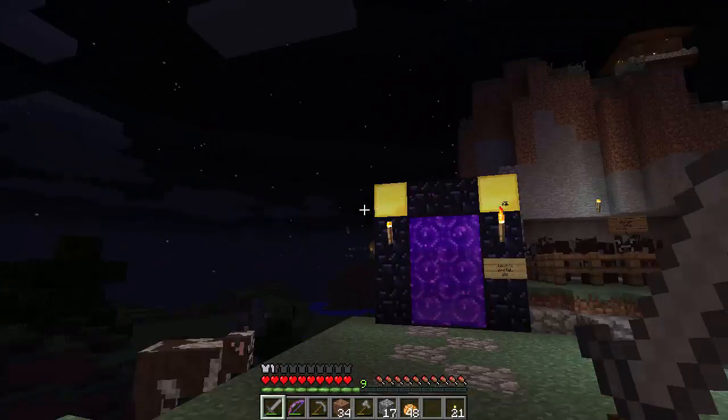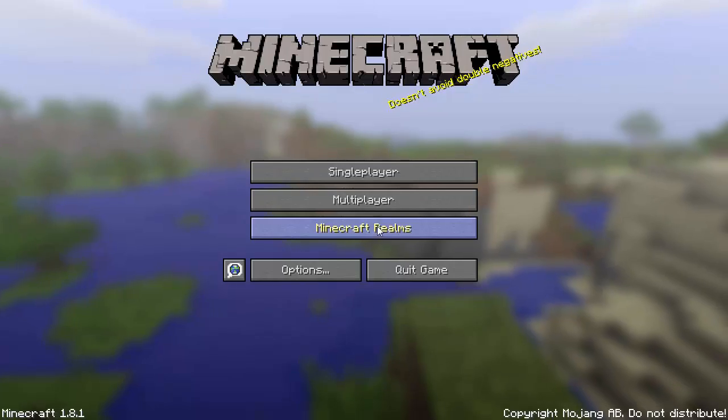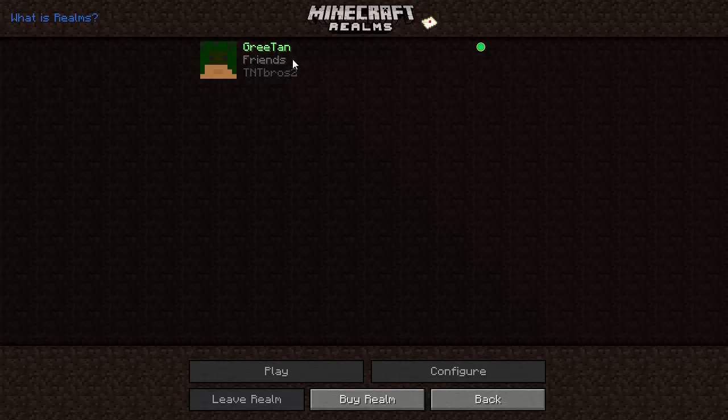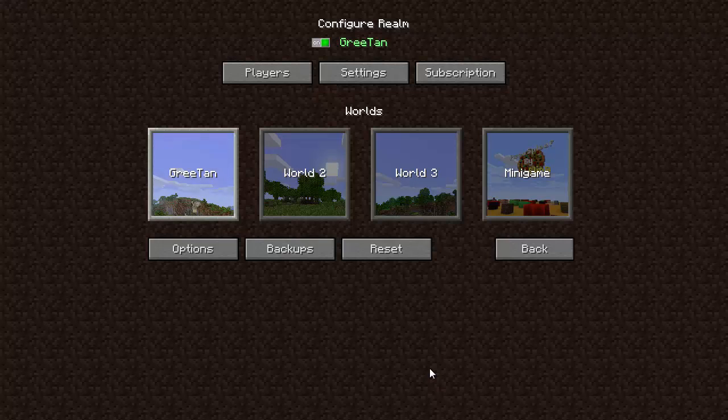So I'm in the realm, and let's see — if I disconnect, the realm is still running. It's running all the time. So if I do Configure, it gives me some more options.